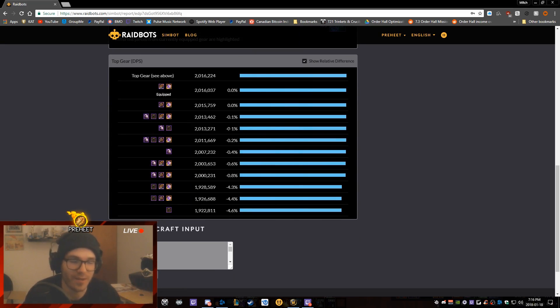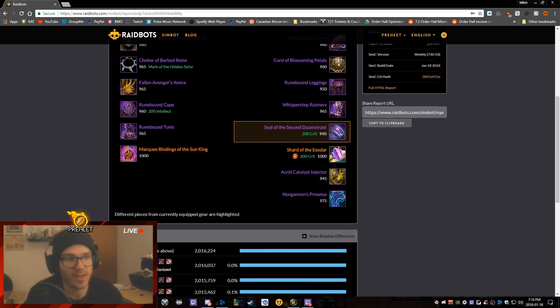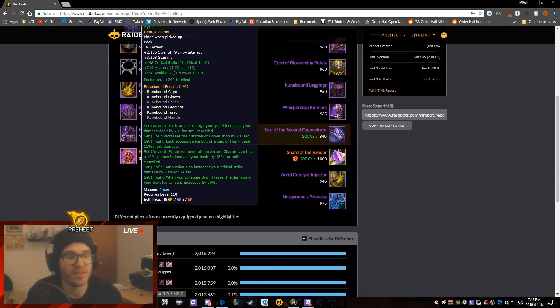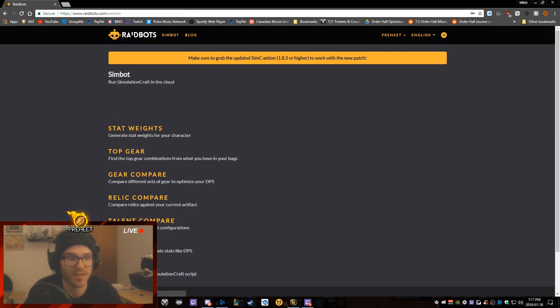You can see the different gear sets I applied and the percentage of DPS difference. If I put my pants and shoulders on I'm losing 0.1% DPS, so that swap isn't viable for me. This table basically tells you if a gear swap is worth it, and that's super useful. I use this all the time — when I get upgrades I sim myself, get new stat weights, and see if they're an improvement.